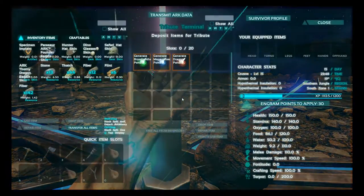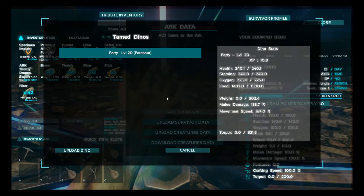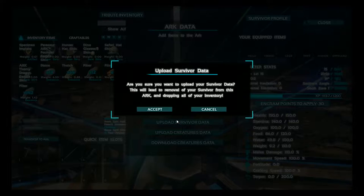When you arrive at the obelisk, approach it and access it using the use key. Make sure you upload your dinosaurs first, and then upload your survivor data.